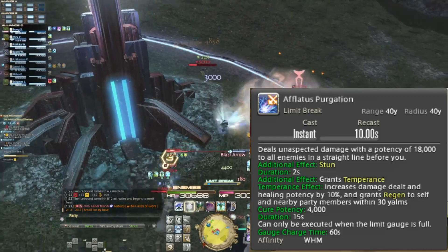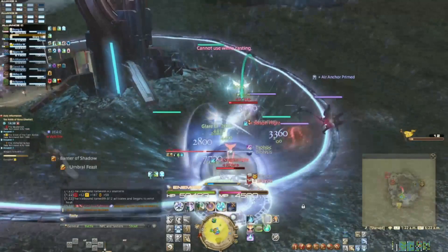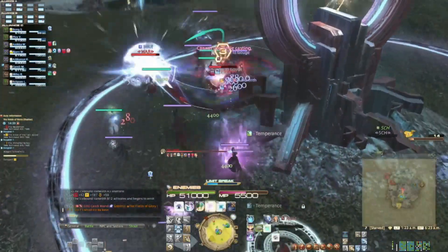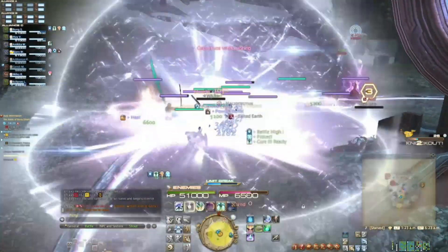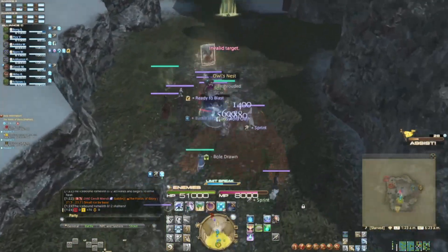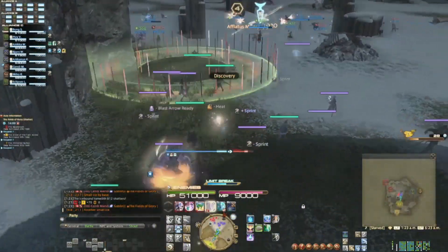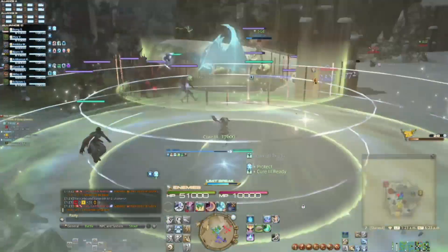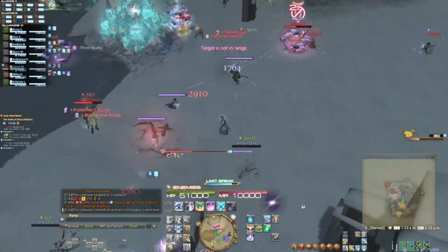Before I wrap up the video, I want to make sure I talk about Guard. As a squishy job, you need to make sure you're taking advantage of the 90% reduction in damage from Guard whenever you can. Don't let people burst you out — it's super easy to burst out a healer in Frontlines PvP. They can be dead in the length of a stun. So be mindful of your gap closers, use your Guard, and lastly — have fun. Thanks for watching.